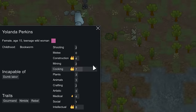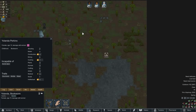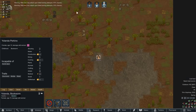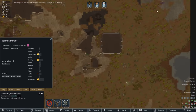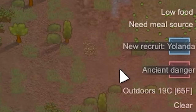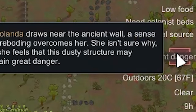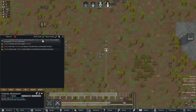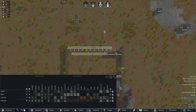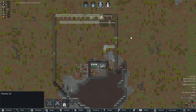Now we've got a wild woman who wandered in. Her name is Yolanda Perkins the bookworm. I don't know why that reminds me of J.K. Rowling, but we are going to go ahead and try to tame her because eight intellectuals, seven cooking, and four construction — this is actually really good for what we're doing. We got her in one go! What were the odds? That was like a six percent tame chance. Well, that's insanely good because now our research speed is going to get doubled and our construction as well.